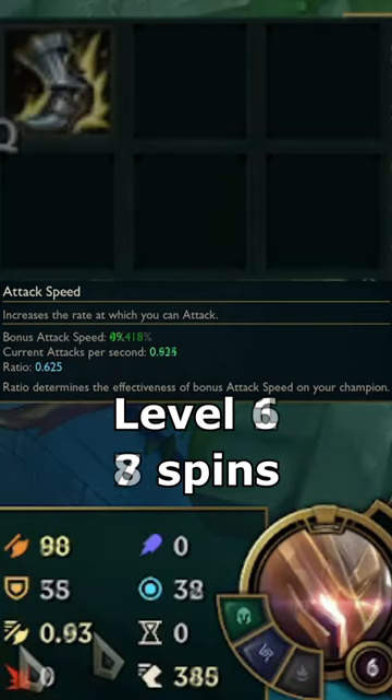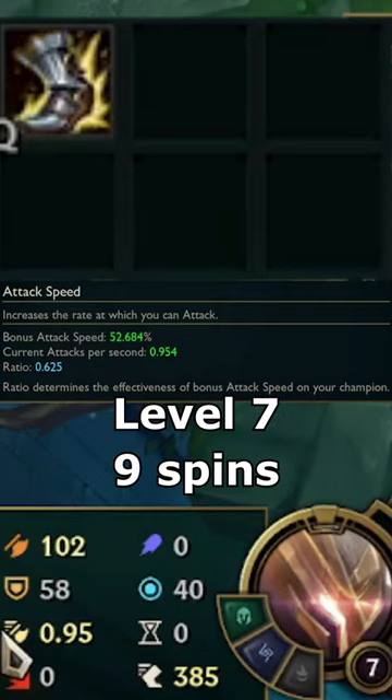Knowing how his spins work will help you understand when Garen gets strong. For example, if he has Berserker's Greaves as his only source of bonus attack speed, he gets a gigantic level 7 power spike, because he gets to put a 4th skill point into the ability and also gets an extra spin because of his attack speed growth per level.